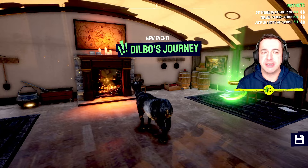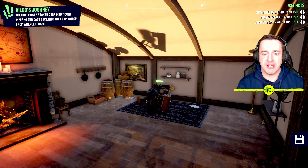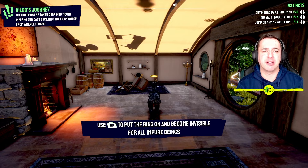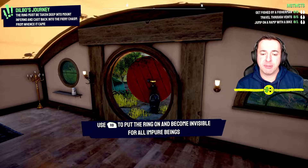Look at that — it's the one ring! It's a very big ring. Once you go up to the one ring you'll see it's called the Purity Ring in here — of course they can't call it the same thing. The ring must be taken deep into Mount Inferno and cast back into the fiery chasm from whence it came. Use RB to put the ring on and become invisible — check it out!